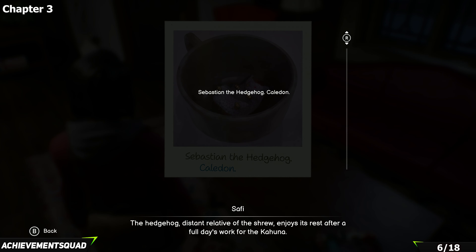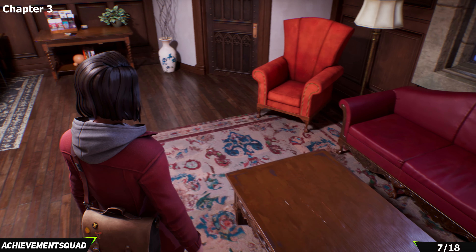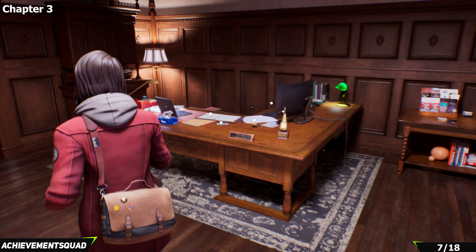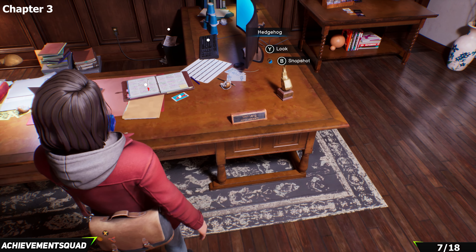For polaroid number two of this chapter, make sure you're in the dead world. Make your way to where Vin normally hangs out — to the right of his desk you'll find a polaroid. There's also a snapshot opportunity on his desk.